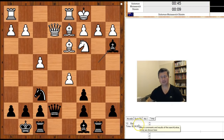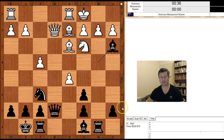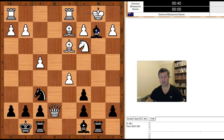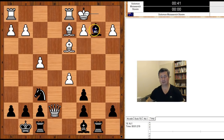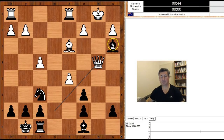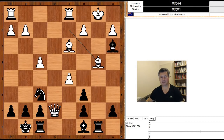White to move — how should white continue? In the game we have knight to a4 defending the pawn. How about queen takes queen? If queen takes queen, then bishop takes on b2 check. King to b1, bishop takes knight — discovered check. King to c1 check, king to b1 check. And now? Bishop to b4, then rook takes bishop check, queen takes rook, bishop takes queen, and black is winning.